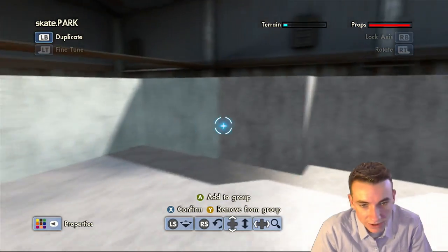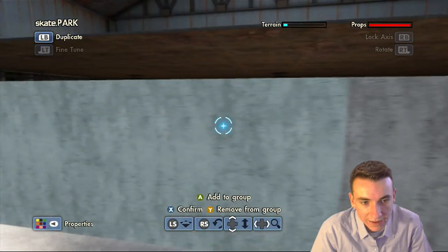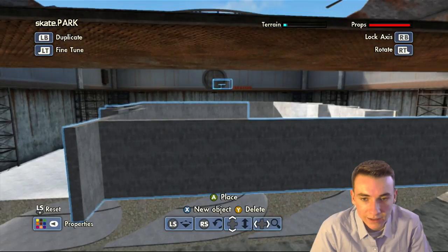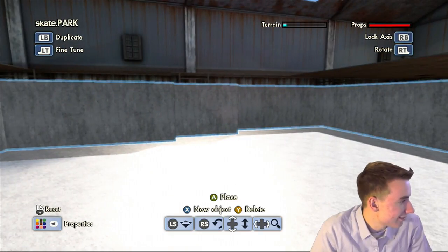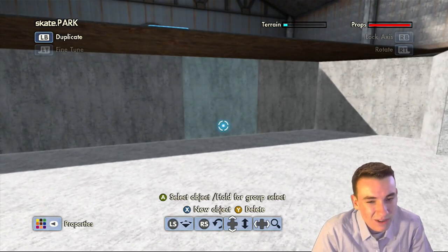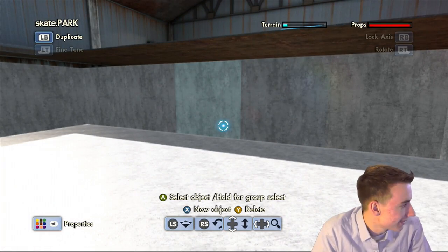We're going to change the color — it's kind of a darker gray. Not like what I had before, that was a little bit too dark. So we're going to go for around right there. I'd say that's a pretty good start. The color of the wall is a little bit weird, but it's the best we can do with this game.